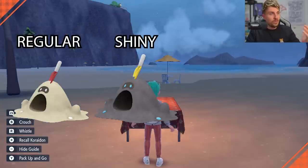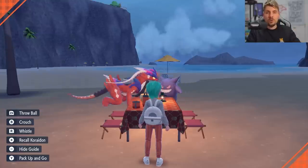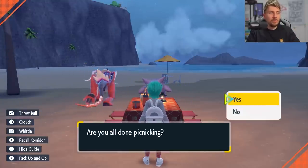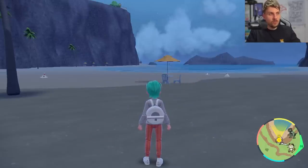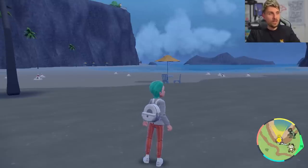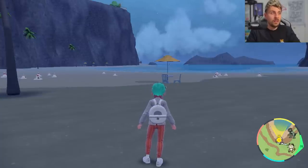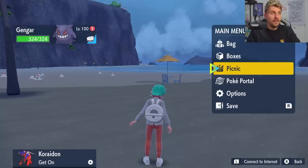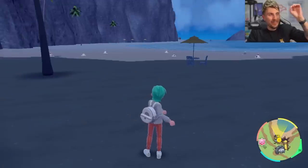Once everything is set up, you've got 30 minutes. Make sure you've dropped a save before starting this process so that if you don't get a shiny in the 30 minutes, you can try again without wasting resources. You're going to get about 15 Sandygast spawning in at a time — just wait until they've all spawned in, check them all, and once no more are spawning, set your picnic up and rinse and repeat until that shiny shows up.